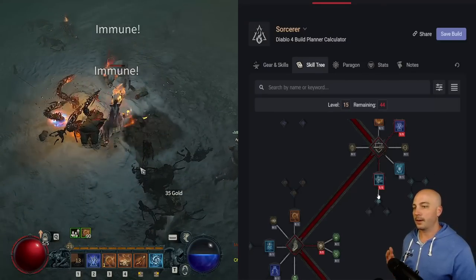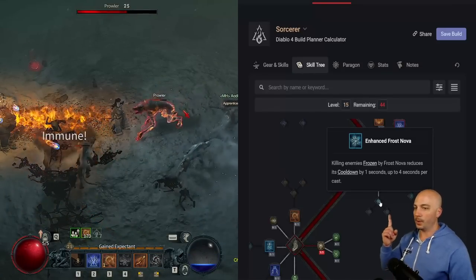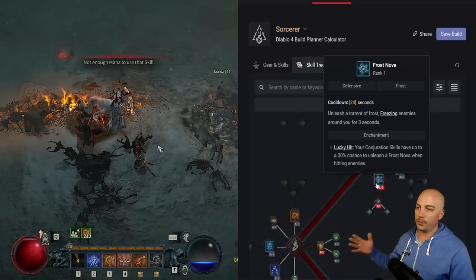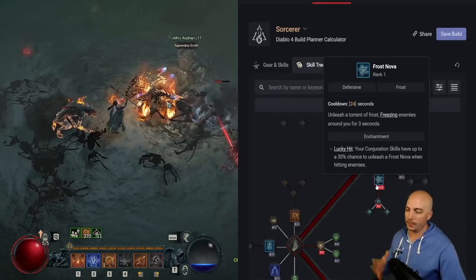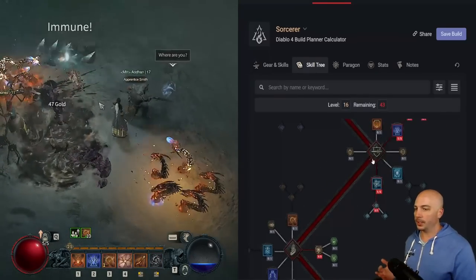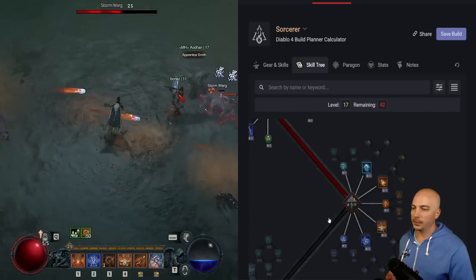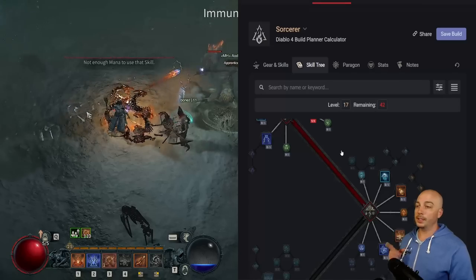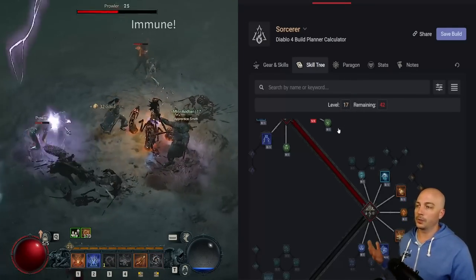Now that Chain Lightning is maxed out, take a look at Frost Nova and grab Enhanced Frost Nova — killing an enemy with Frost Nova reduces its cooldown by 1 second, up to 4 seconds. So hopefully getting it from 24 down to 20 seconds — still a long cooldown but shorter. At this point put one point into Glass Cannon to unlock the next branch of the skill tree. Also, at level 15 you can do the quest to unlock your enchantment slot.